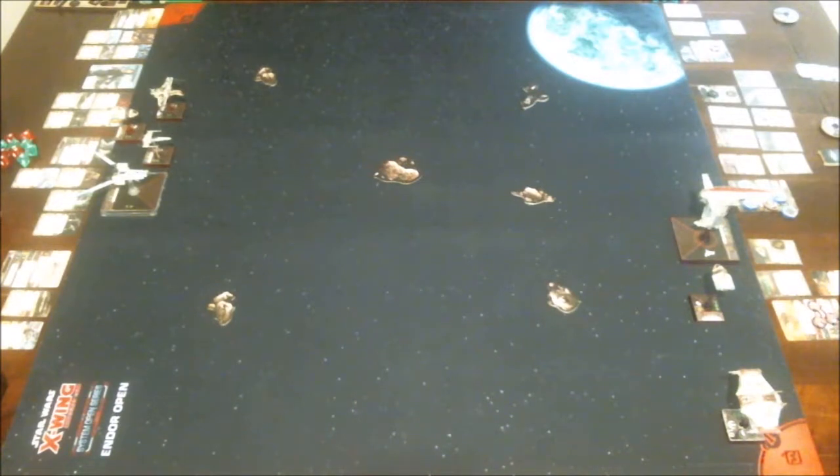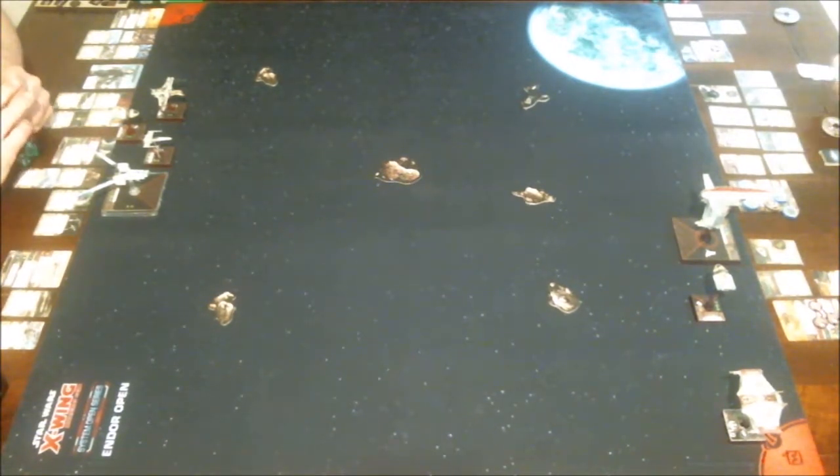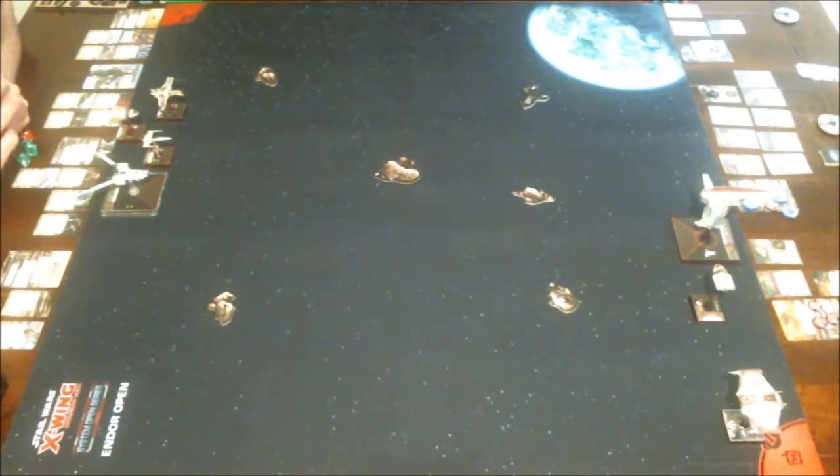We've already preset the game, set our ships, and put our asteroids on. Alex has taken initiative. For all you new players in X-Wing, when you set up, you go by points first. Both of us were sitting at 100 points, so we had to roll dice — hits or misses. Alex chose hits, succeeded, and placed the first rock. Then we set all the rocks, then compare pilot skills lowest to highest. With that, we're off to the races.